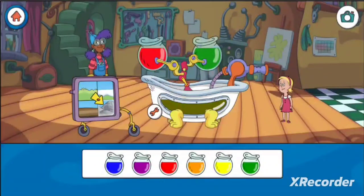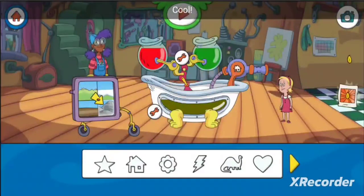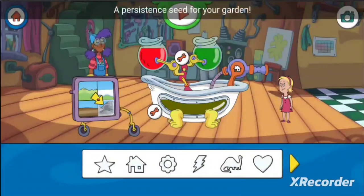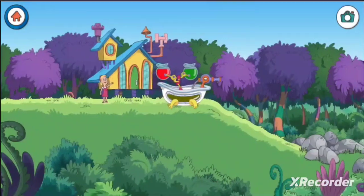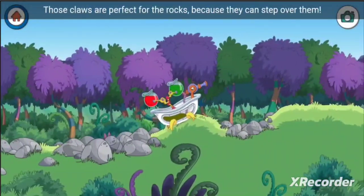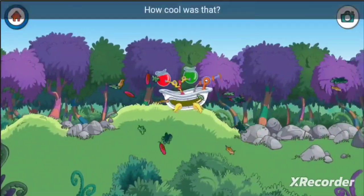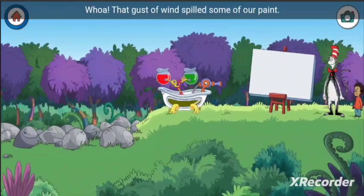Now choose a shape and drag it onto the mix-a-mover. Choose the play button to test your contraption. Those claws are perfect for the rocks because they can step over them. How cool was that!